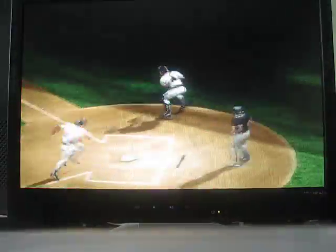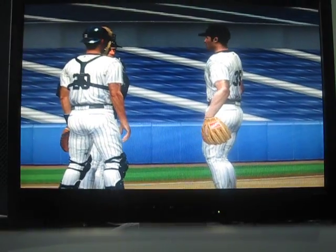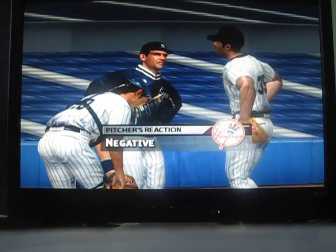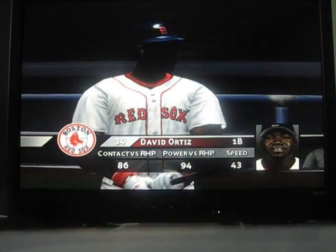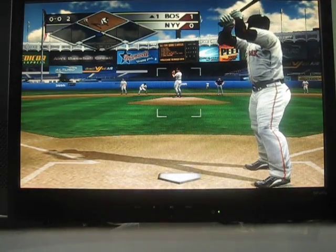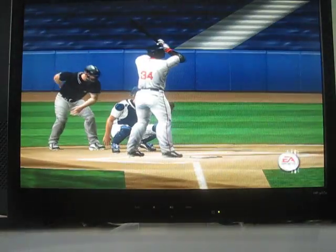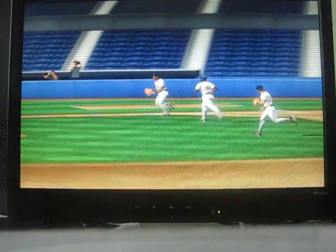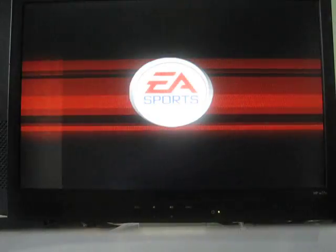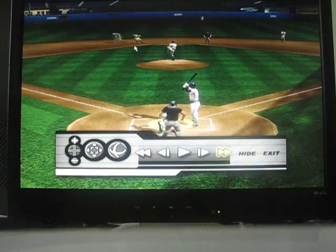It would have been smarter to throw to the cutoff man there, and now Manny himself is in scoring position as well. Ortiz will bat — in the middle of the play, but A-Rod snagged it out of the air. That was a hanging curveball. Ortiz took advantage of it, but Alex Rodriguez snags it right out of the air. That was hit like a rocket.